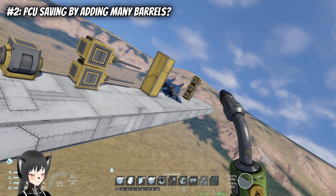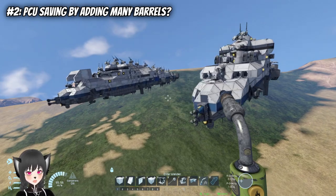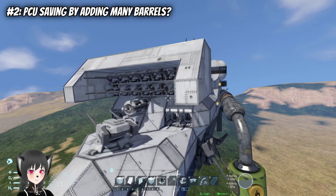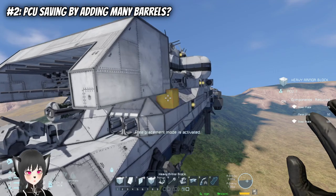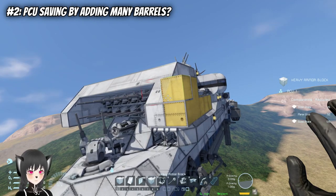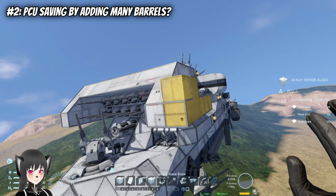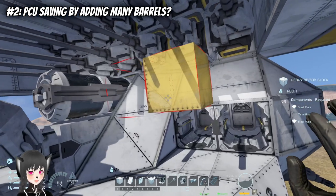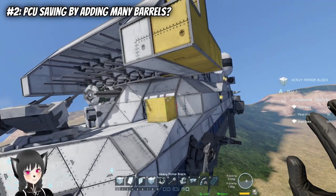You'll get more barrels for the same amount of PCU, but then you'll end up with something like this. Sure, you might be saving PCU and maybe you can even make it stronger than a normal turret by adding more armor, but on top of the already existing risk of clanging, this is highly impractical. You're centralizing a lot of your weapons at a single point — you get what I'm saying, right?